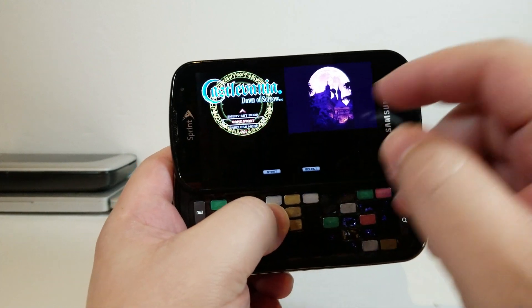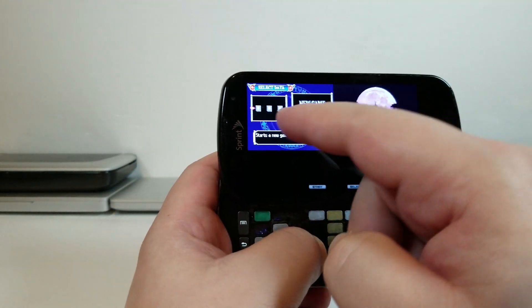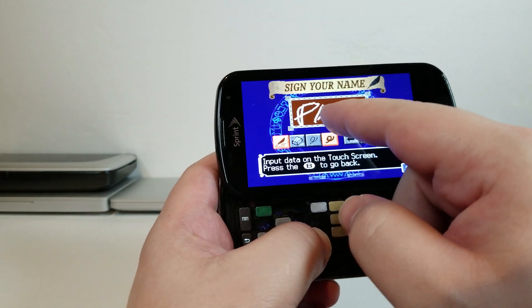Alrighty, here we have Castlevania Dawn of Sorrow. So we'll go ahead and just click Start on that, select data, new game, and let's swap this out so it's a little bit easier to write.